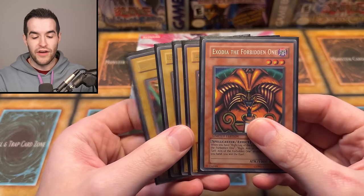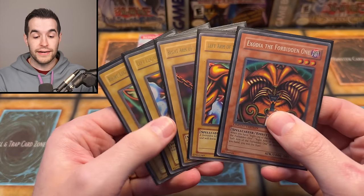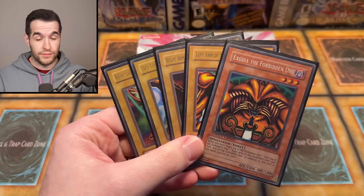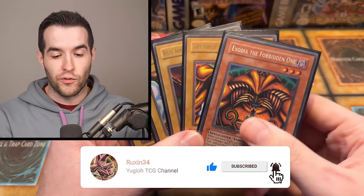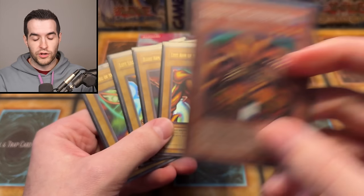Before we actually open it, though, we have a giveaway. I've been giving away these five cards: Exodia the Forbidden One, which is an entire set including the left arm, right arm, left leg, and right leg. Just like the video, be subscribed, turn on notifications, and let me know down below your favorite card from Galactic Overlord. Also, this is a Master Collection — these are all LOB. So it's a little bit of a mismatch set, but the Master Collection head looks amazing.